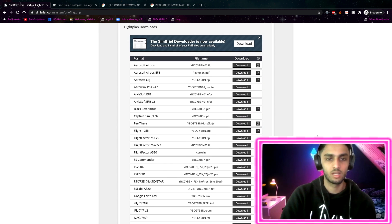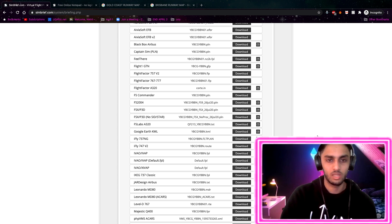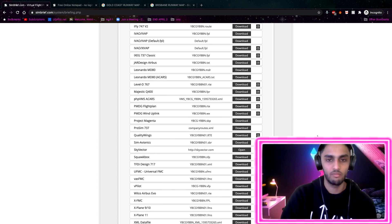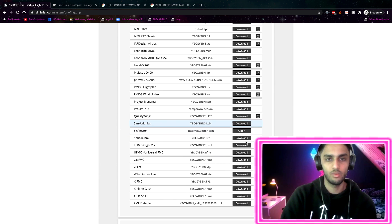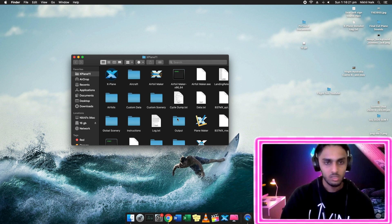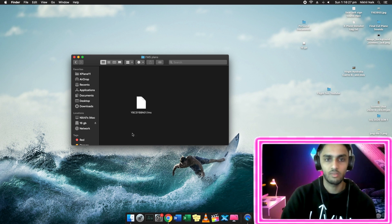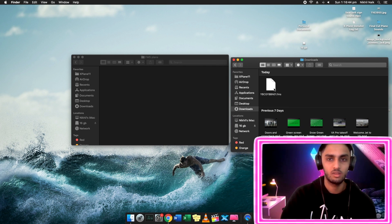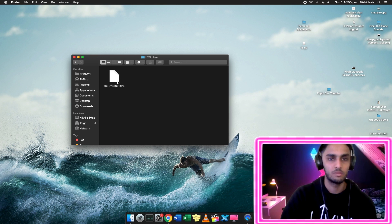Whether it be for X-Plane or types of aircraft - JAR designs, flight vector, all different things. We'll say we're using X-Plane 11. Some older aircraft are only compatible with the X-Plane 10.9 files, but the 737-800 is compatible with X-Plane 11. So we're going to download that file, go to X-Plane outputs, all the way down to FMS plans, and drag and drop the new downloaded plan in.